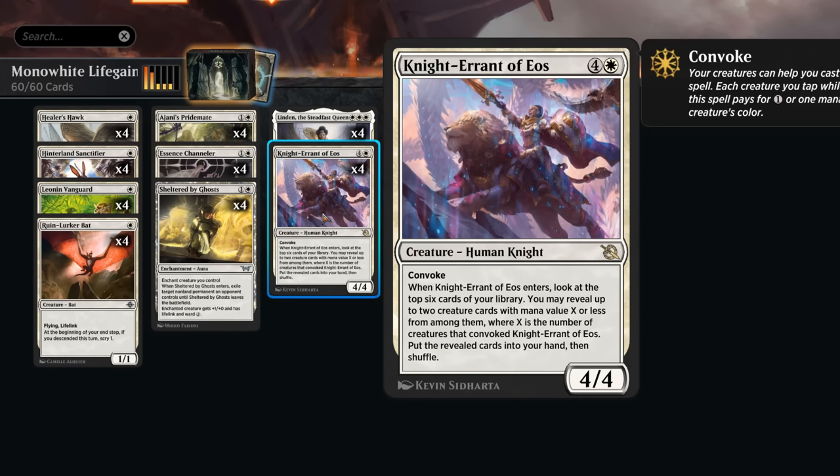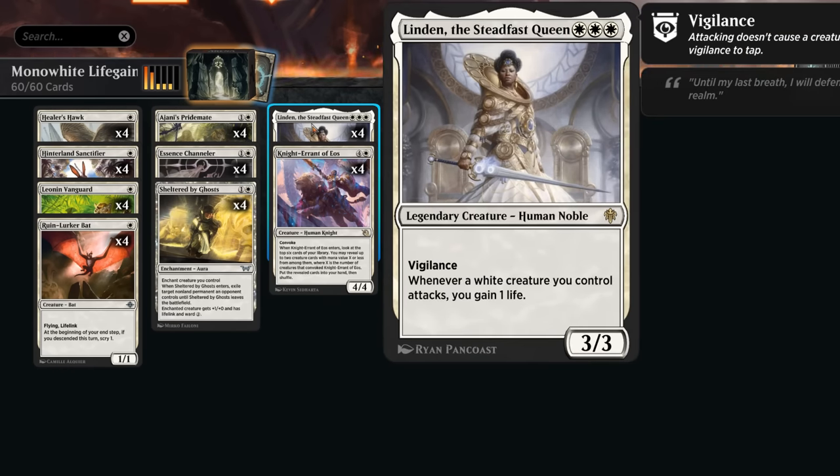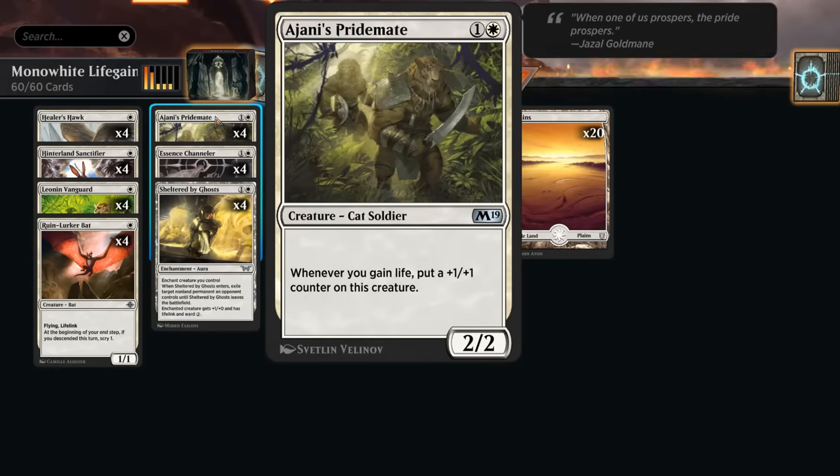Since we have so many one-drop creatures in this deck, often tapping a single creature can already provide a lot of value. Usually we're aiming to tap maybe two or three creatures at most, so we can also find Linden at three mana. If we tap all five creatures we can potentially find additional copies of Knight-Errant as well. Linden is back as a three mana 3/3 vigilance saying whenever a white creature we control attacks, we gain one life — another great way to gain a lot of life in this deck.